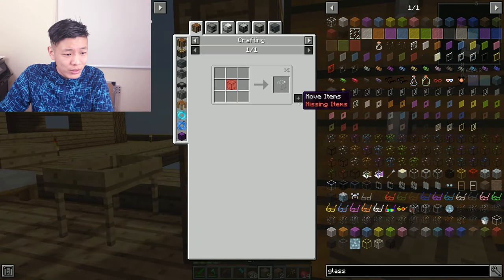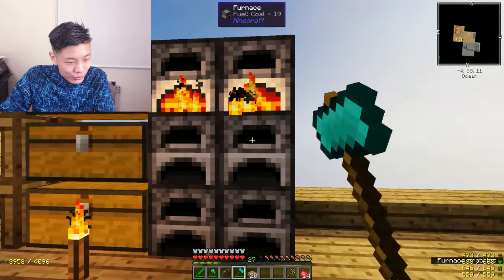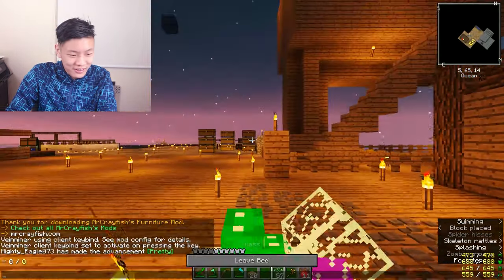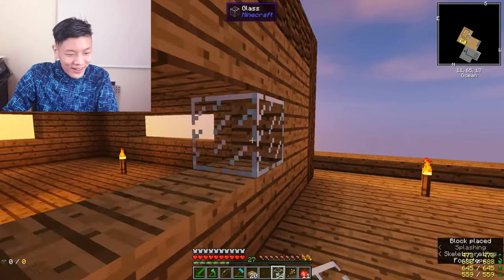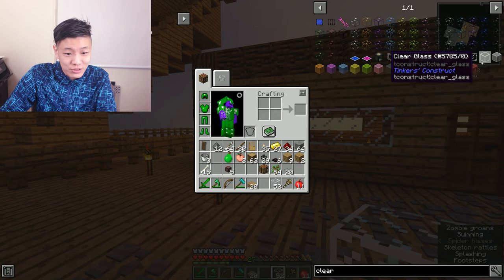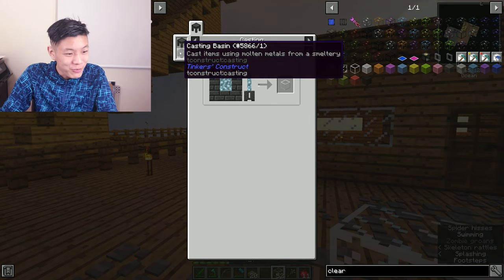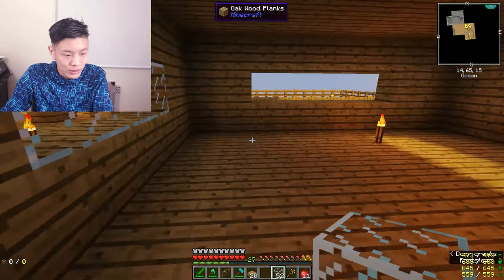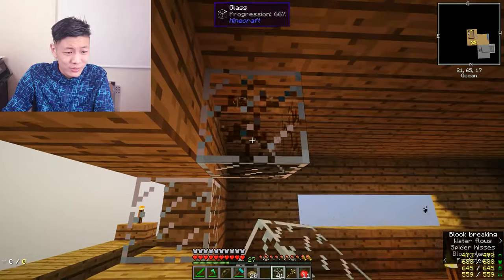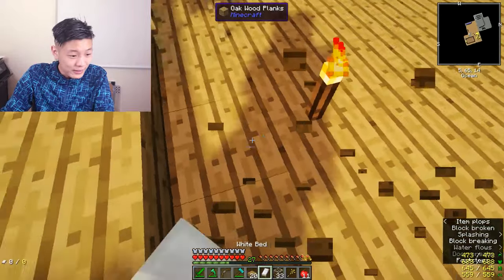Now we have the option to create glass - let me melt down some cobblestone first in the furnace. There we go, got our glass. Time to place it in the windows. It's getting dark again - I need to sleep. Actually, this normal glass doesn't look that good. To create clear glass you need to melt glass with a Tinkers' Construct furnace, but that's not happening today. I'll just use normal glass for now and do clear glass later.